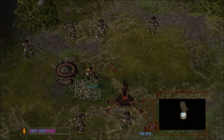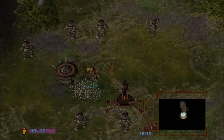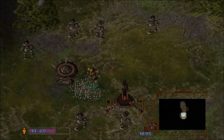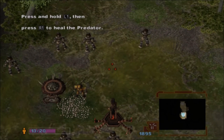Notice that your Predator was also injured in that battle. Luckily, all Predators carry a Medicomp, allowing them to heal themselves. To do this, the Medicomp consumes substantial amounts of energy. With your Predator selected, press and hold the L1 button, then press the R1 button to access his healing ability.